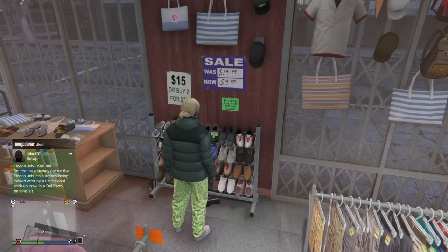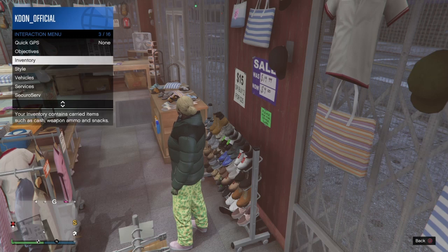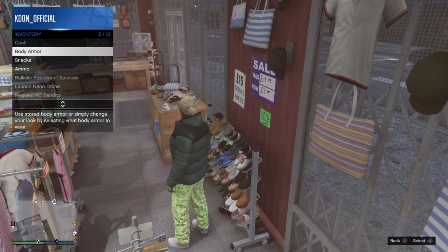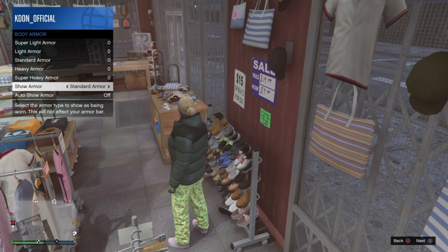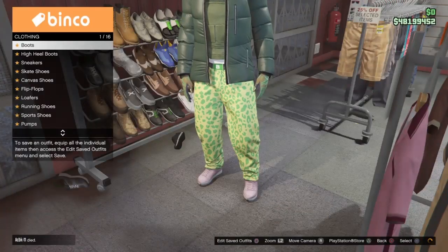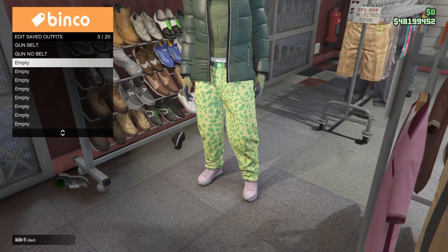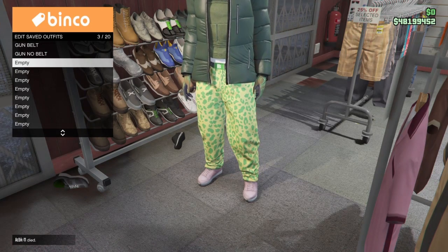Head into your interaction menu, go to inventory, then body armor, and scroll across until you find the heavy body armor — this is also essential, so make sure you have it equipped. Then save this outfit as something like 'scuba tank' or whatever name works best for you.